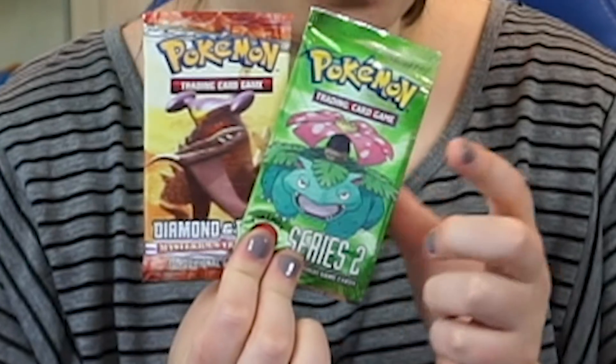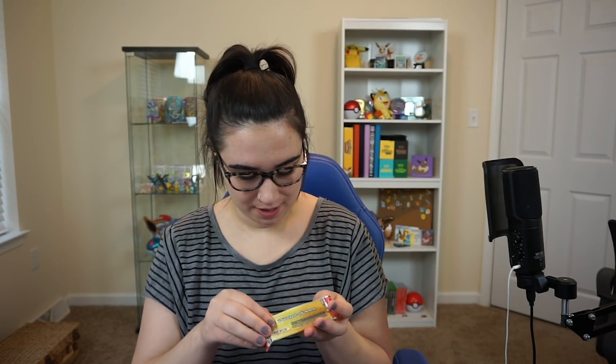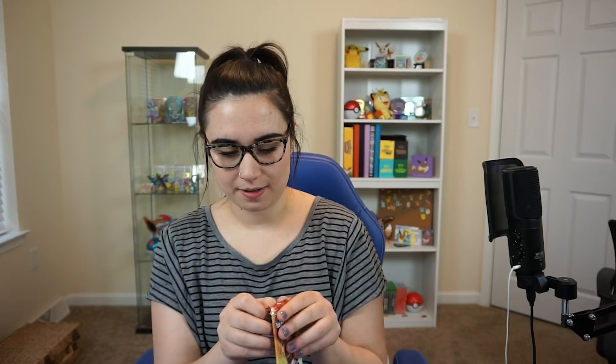Like this video if you're excited about the Eeveelutions! We only have two packs left: a Diamond and Pearl and a POP Series 2 — let's save POP Series for last. Let's open the Diamond and Pearl Mysterious Treasures pack. RBJ Crispy, this has been amazing and so fun, thank you! This one's from 2007, so I think this is our oldest pack so far.